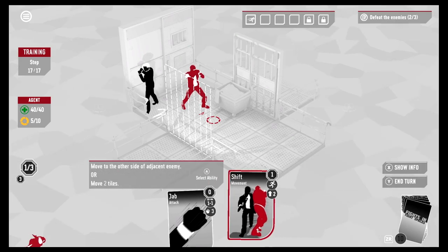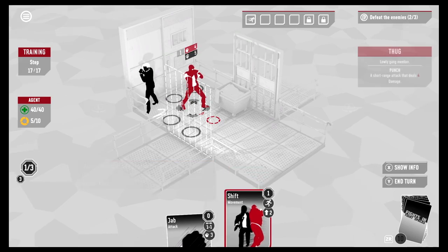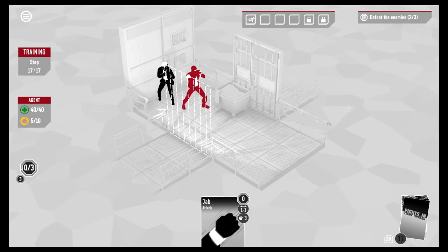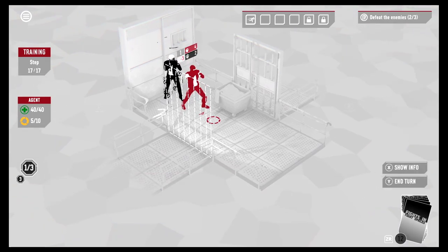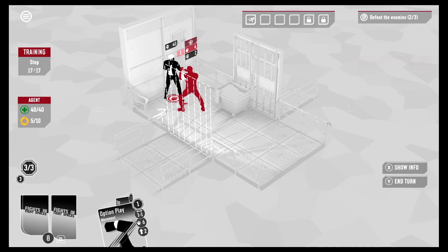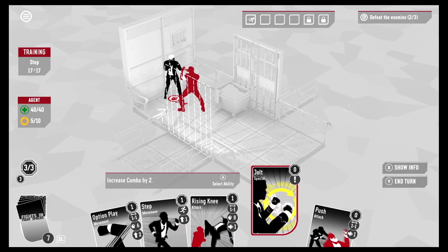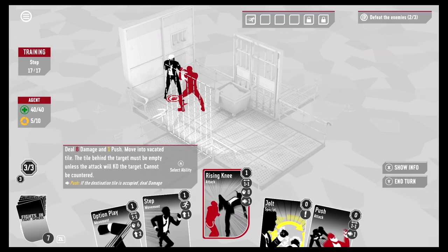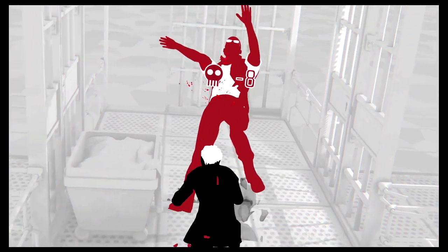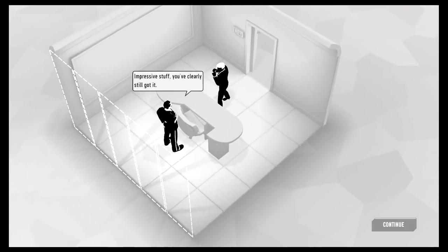Now we have Shift — move to the other side of an adjacent enemy or move two tiles. I need to use that. He's going to attack, so I backtrack and jab him in the back of the head. He spun around! He only has two health left — we're going to Rising Knee him again. There he goes! Fight complete!